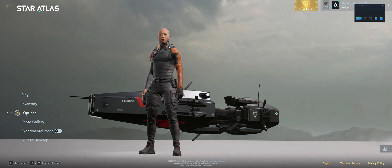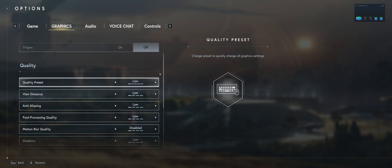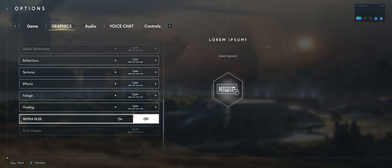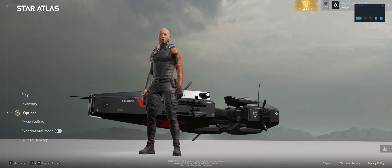First thing you're probably going to want to do is go to Options > Graphics. I turned it all the way down to low and turned on DLSS. Depending on your system, this game is already pretty graphically intensive and VR makes it even harder, so play with those settings.